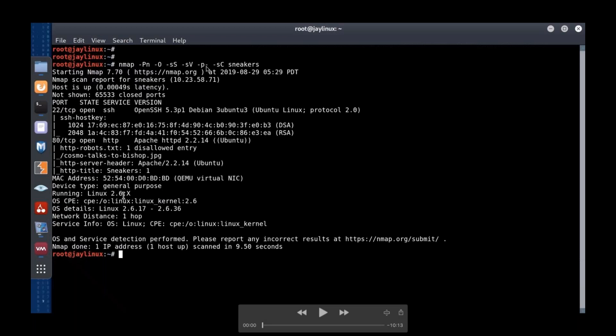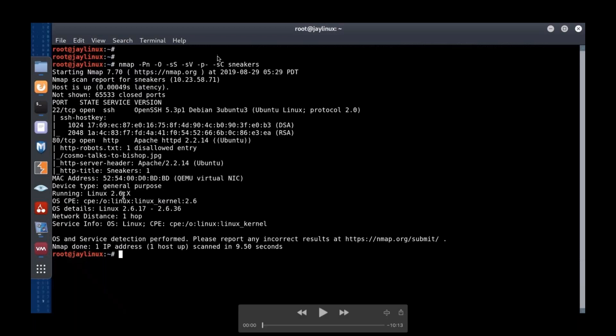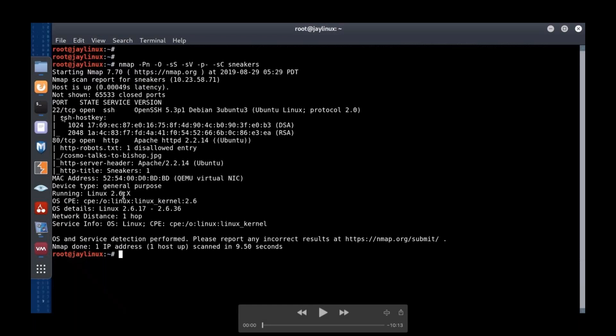I'm going to say give me all the ports. With -p- in NMAP, it scans the top thousand ports by popularity, but that means you miss anything not running on one of those top thousand ports. And -sC means I'm asking NMAP to run any scripts it has — a script scan against the discovered ports.